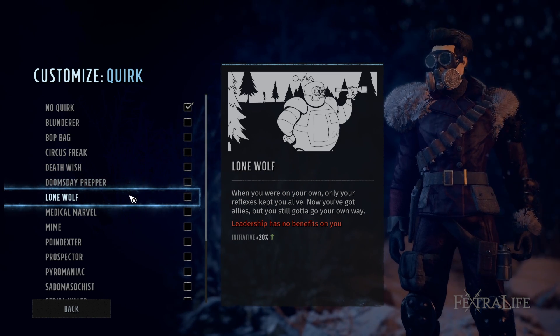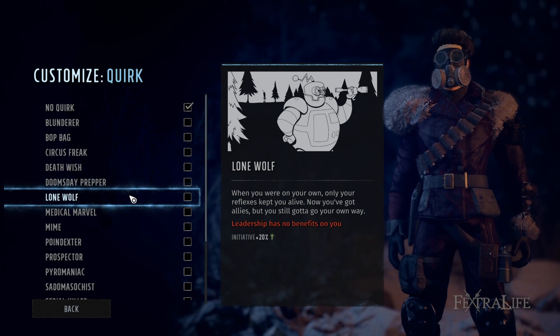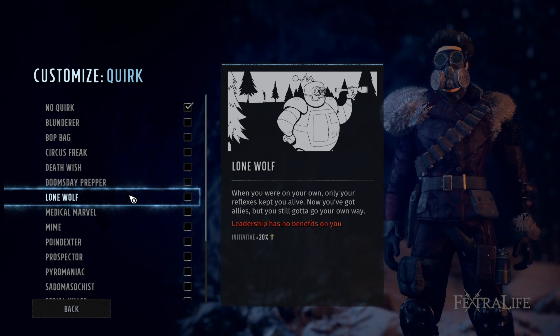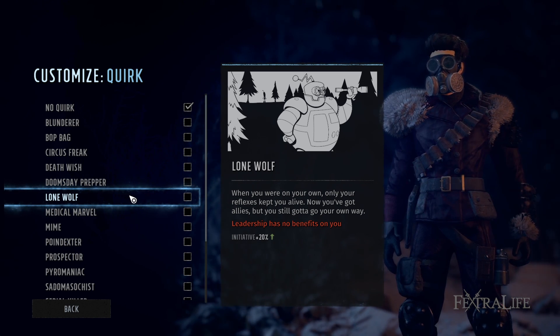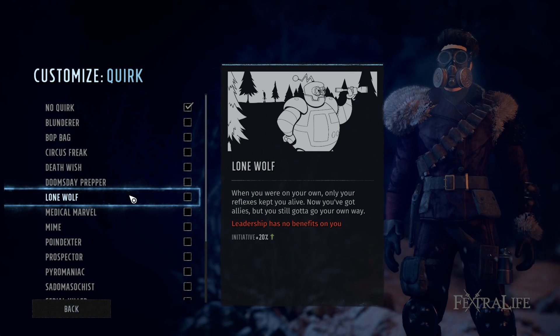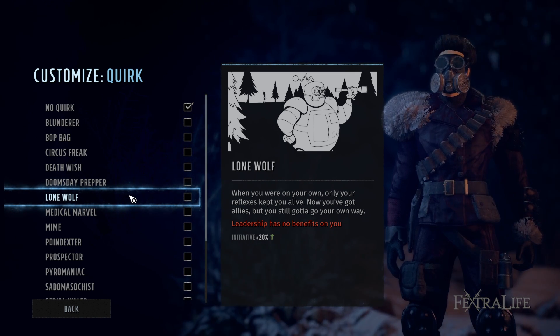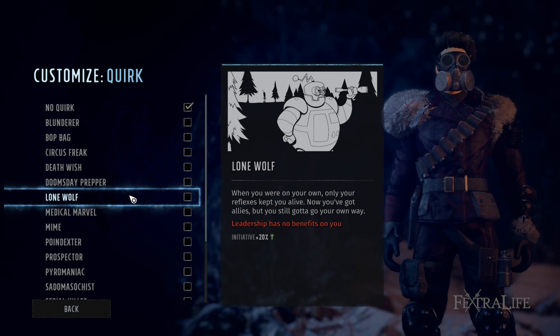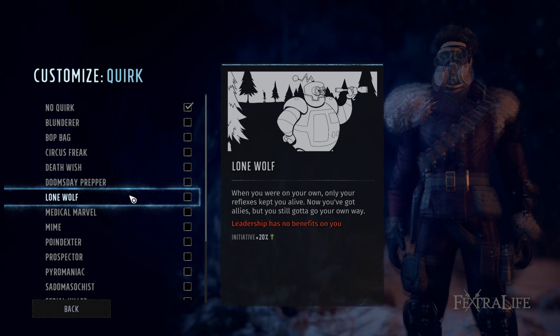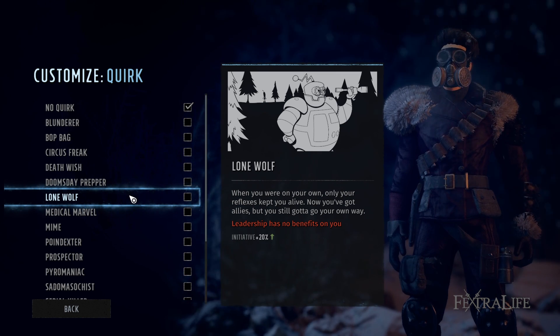Lone Wolf is a great quirk for your point person or assassin character. The plus 20% initiative gives a much higher chance of your team going first after their first shot. They're probably going to be outside the effective range of leadership anyway, so it's a great quirk for a character way out in front — either shooting or stabbing — where you want to make sure you go first in combat.